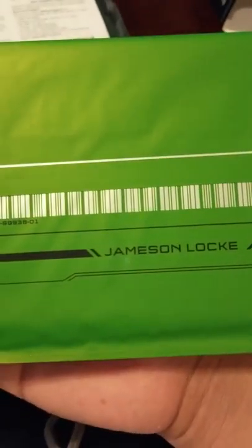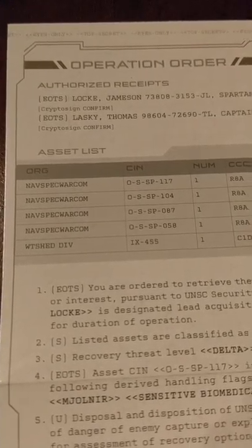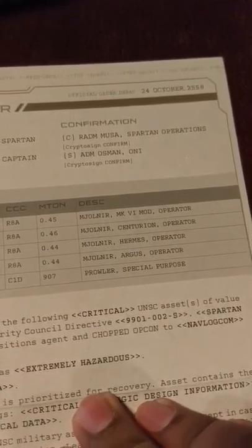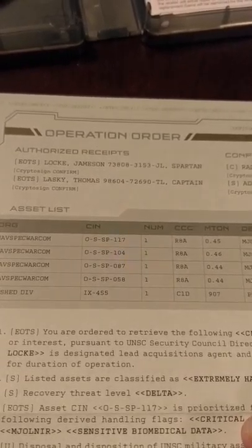Looks like these are the insignia from the back of the box — they might be locks. James Locke's special order. I'll post this every video if I open that. Looks like these are receipts — we've got a couple of Warcoms, DIVs. James Locke and Thomas Lasky? Sorry, I'm probably messing that name up.